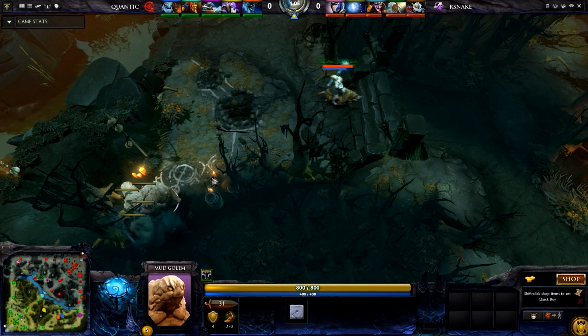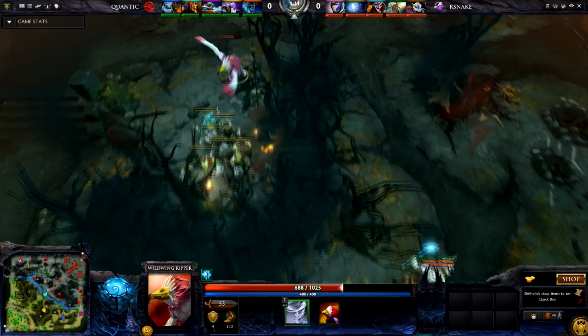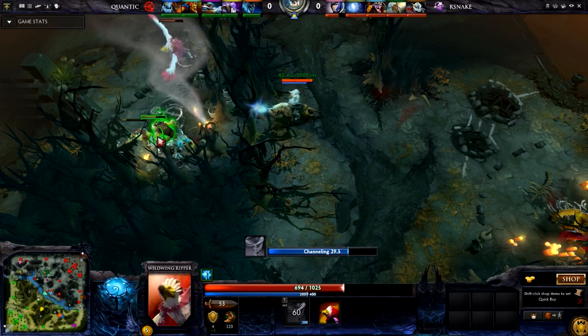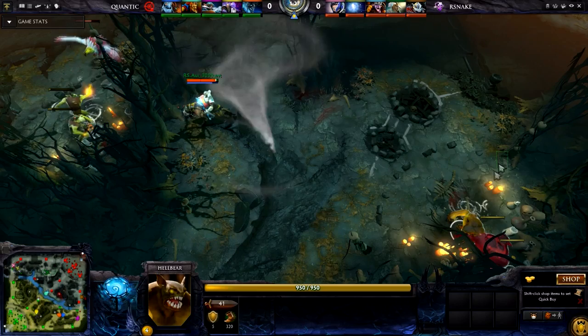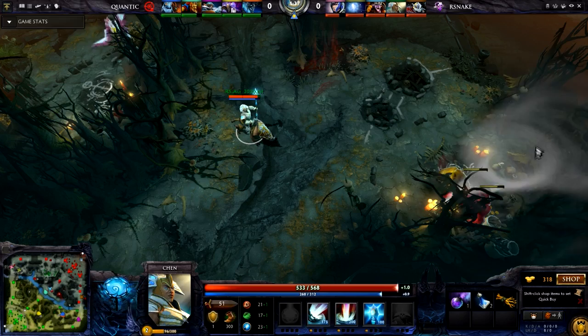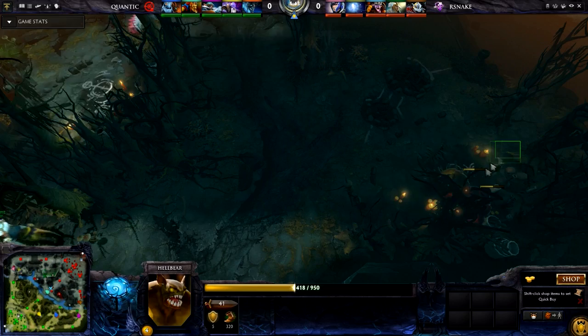Mud Golems spawn — they're immune to tornadoes and you don't want to sacrifice your tornado creep. So go back and check this camp to see if there's another Wild Wing, giving you more options. No other Wild Wing found. Use the first tornado to jungle this camp and notice that before the first tornado is even over, he's already sending it to the next camp. You want to clear the high level camp as many times as you can — it gives a lot of experience, bringing you closer to level 5.